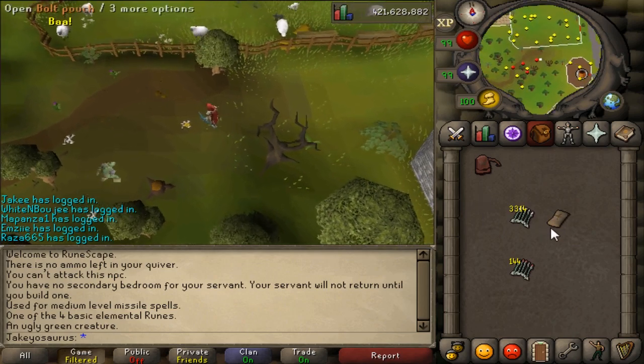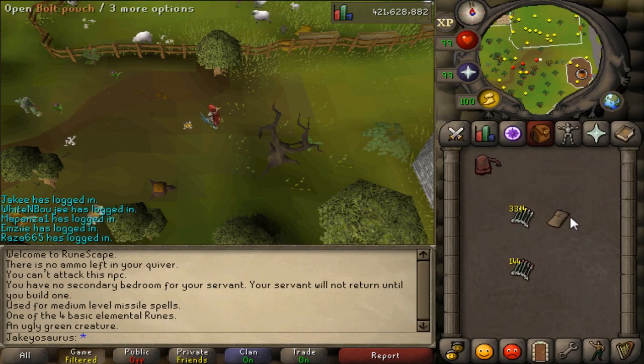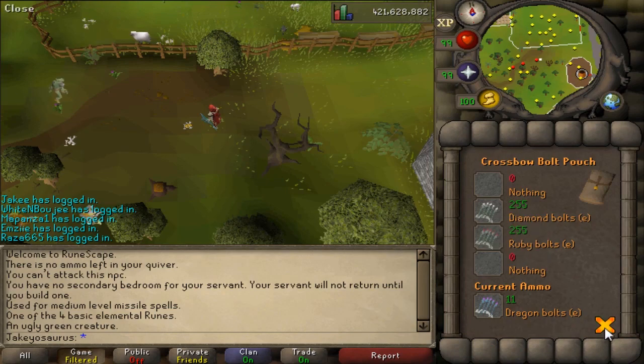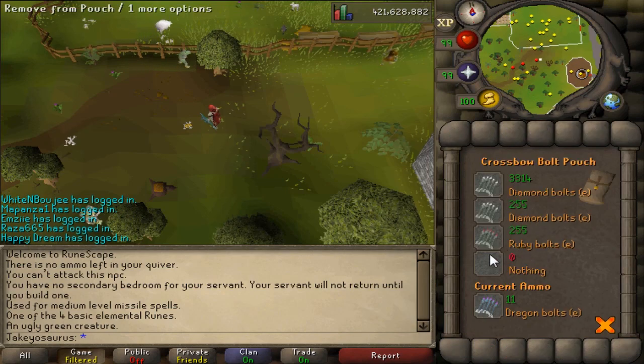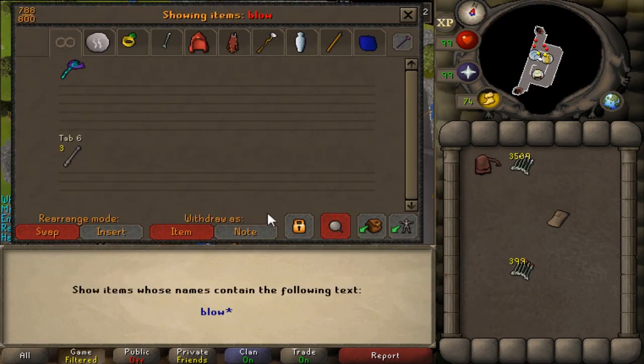I don't know of any place that uses more than two bolt types, but if you ever use three bolt types, you used to be able to only store 255 bolts in your bolt pouch. Now you can store up to 10,000. I don't have 10,000 diamond bolts because I'm very poor, but the maximum is indeed 10,000.